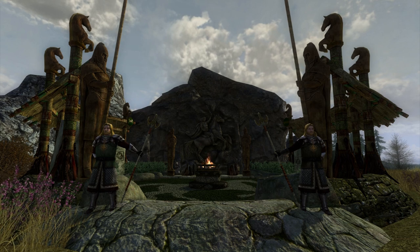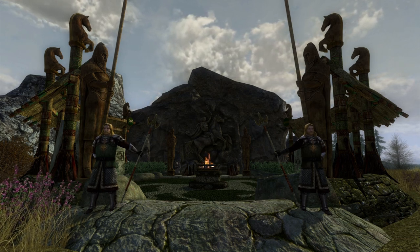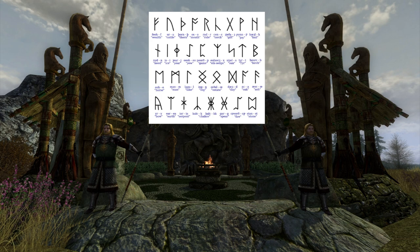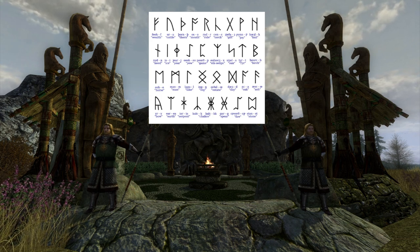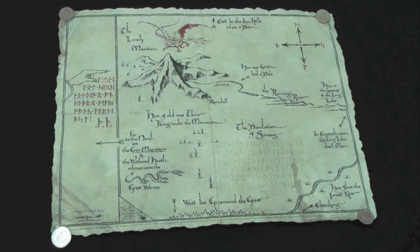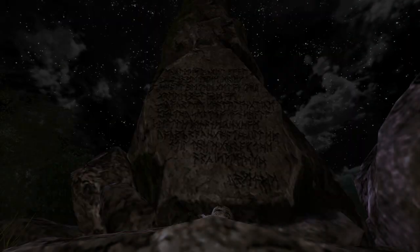If you've quested in Eastern Rohan, it's likely that you've seen this monument before, but odds are you probably haven't stopped to appreciate the level of detail contained within the memorial. The runes on the memorial are real-world Anglo-Saxon runes known collectively as Futhork, with Anglo-Saxon culture being one of Tolkien's main inspirations for the people of Rohan. These are the same runes as used in Thorin's map of Erebor in The Hobbit, and in-game on the Stone of Wurginder later in Eastern Rohan.